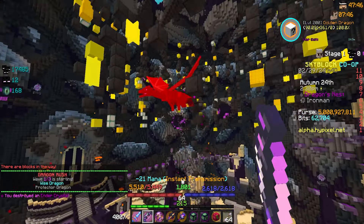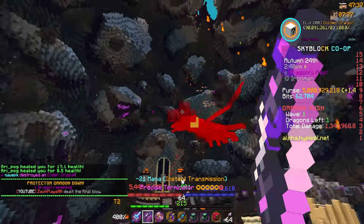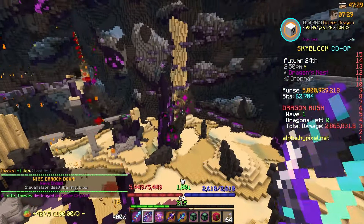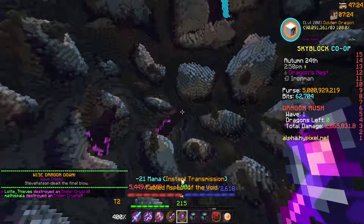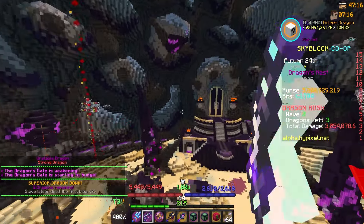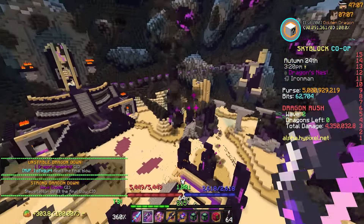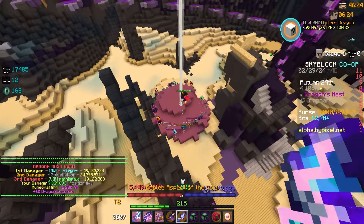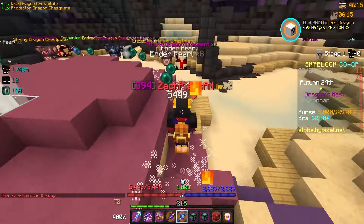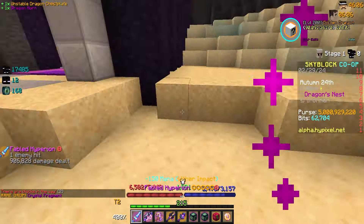A big thing I want to talk about is the set bonus on primal dragon armor. The full set bonus is called Primal Blood — it increases armor stats by 20 percent for each digit of your dragon kill count, and I'm assuming it maxes at 100 percent at 10,000 dragon kills. Right now my set bonus is at 60 percent with the next upgrade at 80 percent. I placed four more awakened eyes to show you how it normally goes — Dragon Rush isn't guaranteed every time, but I'm assuming that's how you get primal dragon.